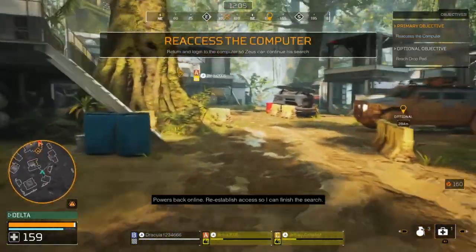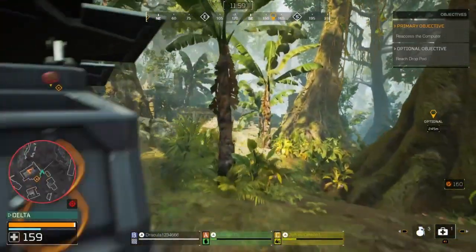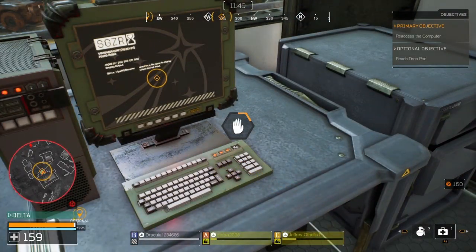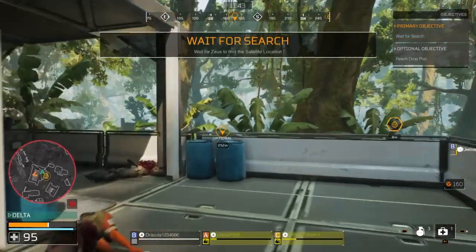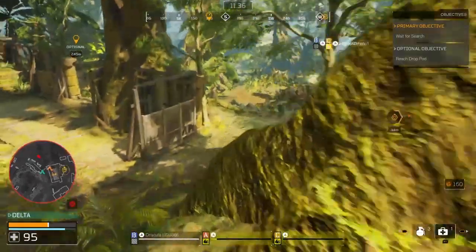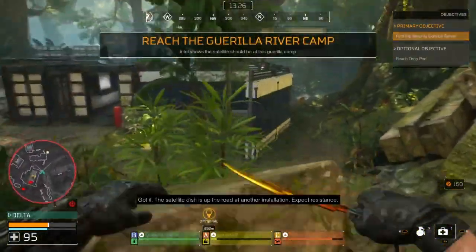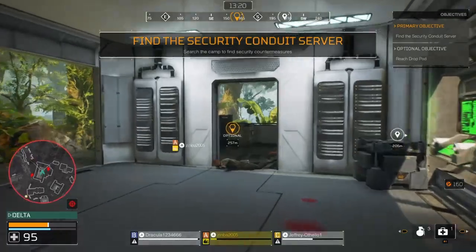I didn't expect Last Man Standing this soon — I thought it was coming next month with the new map and mode. Here's how it works: the last fireteam player will enter a Last Man Standing state which buffs their stats and gives them more of a fighting chance. This lasts as long as they are the last standing player. While in this state, the last fireteam player will also have increased body heat visibility to the Predator. If you reinforce, you'll be taken out of that state until you're the last man standing again. It pays homage to the '87 film where it was just Dutch and the Jungle Hunter — a real game changer.